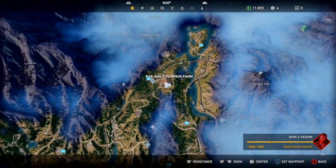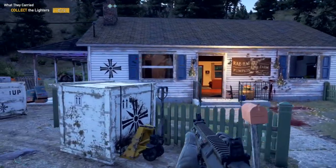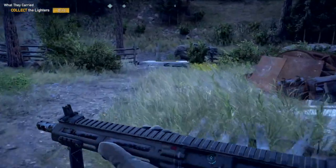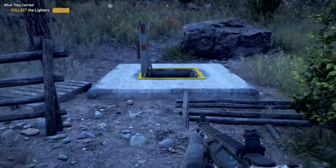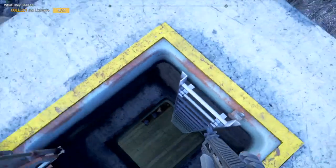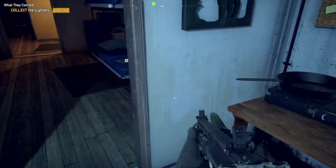The first lighter is at Ray Ray's Pumpkin Farm. You'll find a war bunker in the backyard — shoot to the left of the front entrance to the house. Head down into the bunker and the first lighter, Woody's lighter, will be on a little chair just to your right.